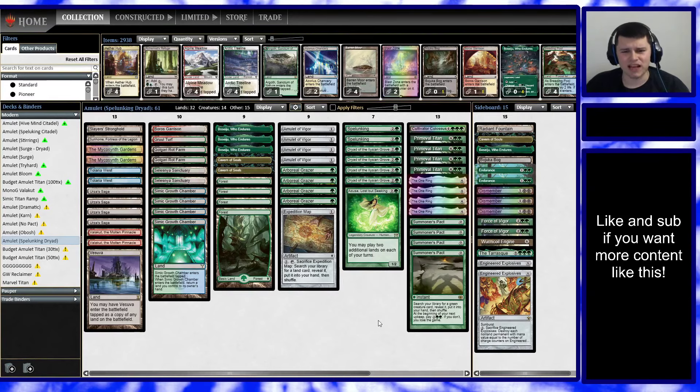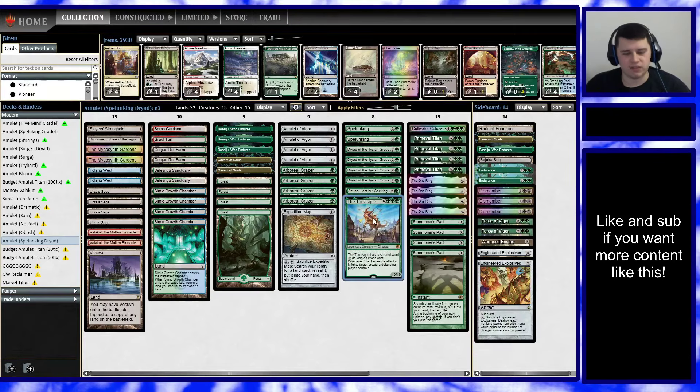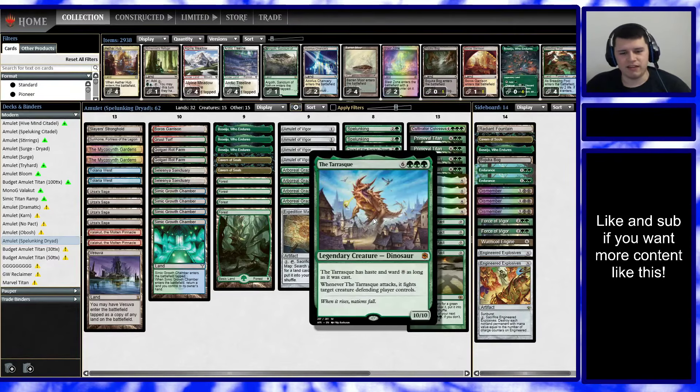It's kind of the new hotness right now, and there's not a whole lot of downside to it — especially since we have cards like Cultivator Colossus or Spelunking that we don't want to draw multiple copies of and are better off as Pact targets. We also have extra cards like the Tarrasque in the sideboard, which is a card you may not have seen before. It's a 9 mana 10/10 that has Haste and Ward 10 as long as it was cast. When it attacks, it fights target creature the defending player controls.